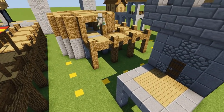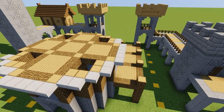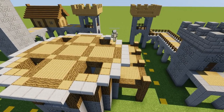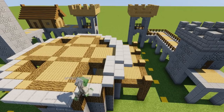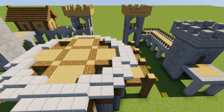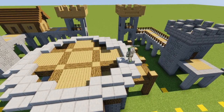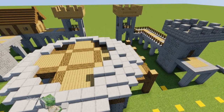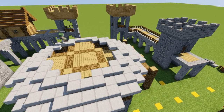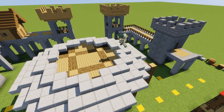Next we're going to grab cobblestone wall, cobweb, wood, trapdoors, podzol, spruce wood fence, stone slabs, cobblestone blocks, and cobblestone stairs, and we're going to fill in the middle circular building. Starting with the roof — wrap upper stone slabs all the way around. Notice I'm not doing the corners on the first ring, but when I come up a half block to the next slab, I am doing the corners. Every level up I'm doing the corners as if you could walk around that level without falling off. Round and round until you've reached the top of this little roundhouse.